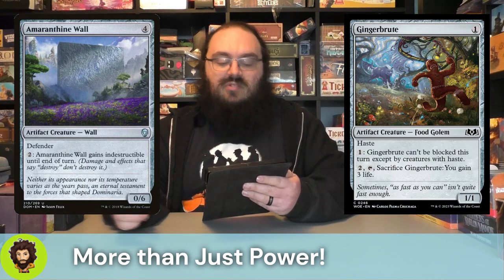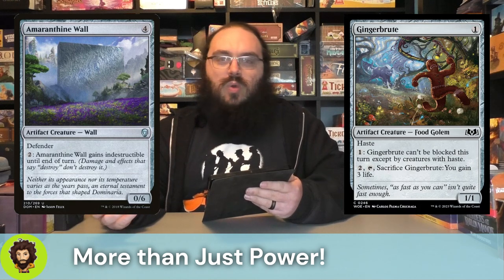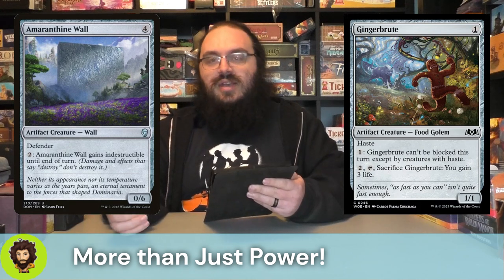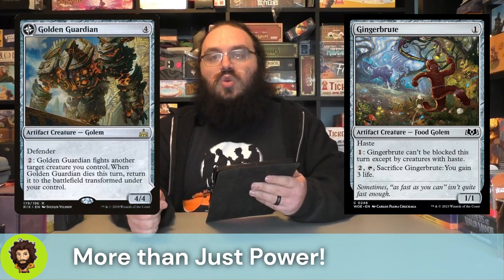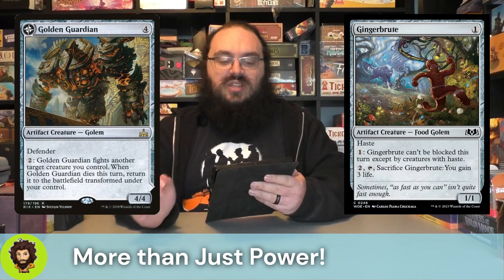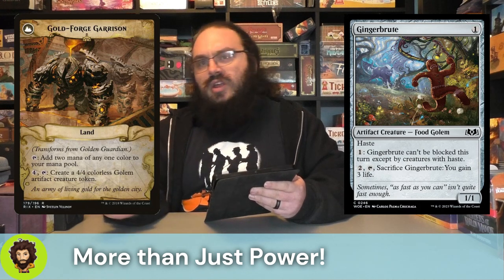You could also pay two, tap, and sacrifice Ginger Brute to gain three life - could be relevant in the event of a board wipe you have no other response to. Golden Guardian is a four-four for four with defender. You could pay two mana and force a fight. When it dies, you'd return it as a land - the Gold Forge Garrison - which taps to add two mana of any one color. Or pay four and tap to create a four-four Golem. We really never want them to fight; we're stealing that ability from Marvin once he's pumped up and ideally indestructible, to destroy our opponent's field.